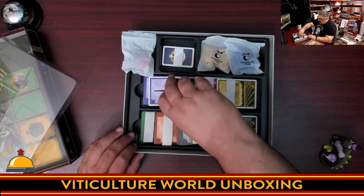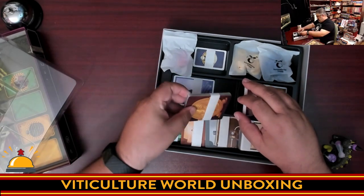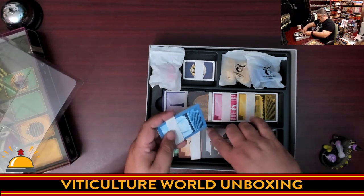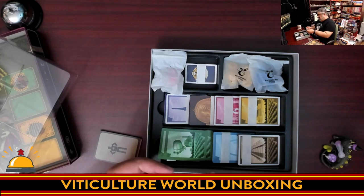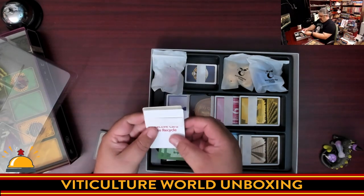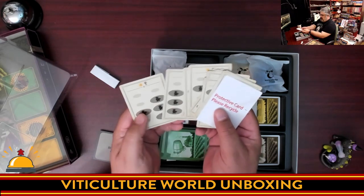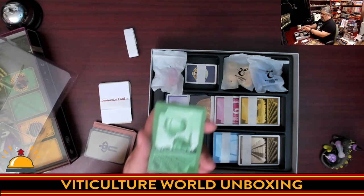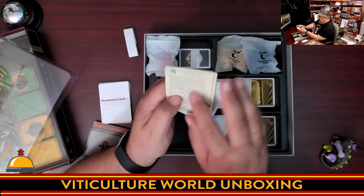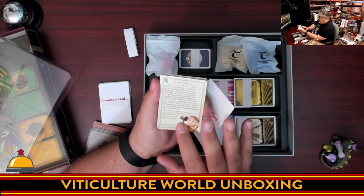The big thing with Viticulture World is you're going to play the game and travel to different parts of the world, each represented by their own deck. There are Atoma cards in their own section. This is the solo mode deck — these basically show you what worker placement spots the AI takes. The first place you're going to visit in the world is Green Gully, represented by this deck. You remove the protective card and get the instructions that introduce it, telling you the difficulty and walking you through it.